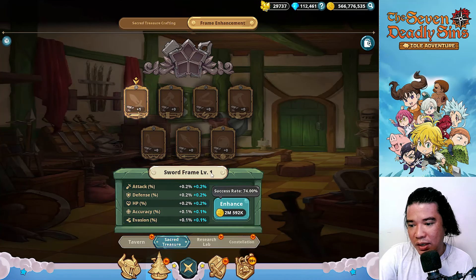Let's try this out. We have a success rate of 75 percent at this level. We're already at level one, then level two. We can see increases here in attack percent, defense percent, HP, accuracy, and evasion. Let's enhance this further — it needs lots of gold.